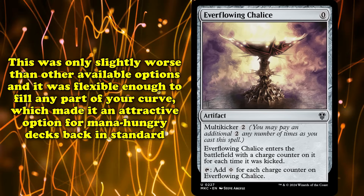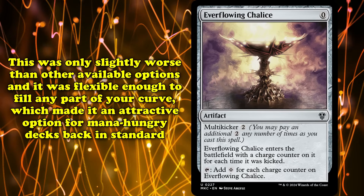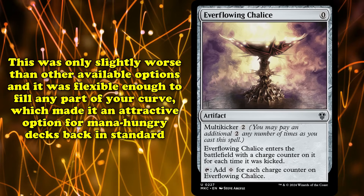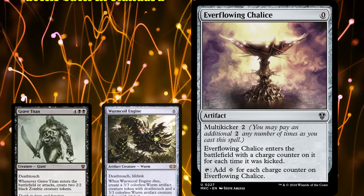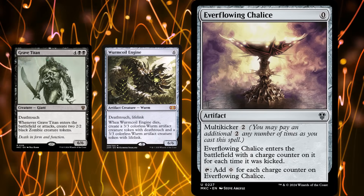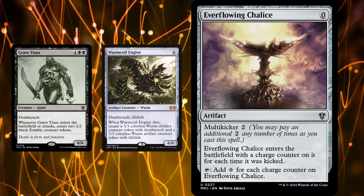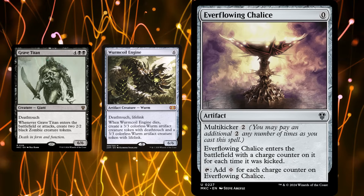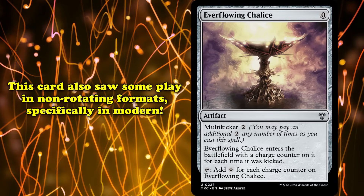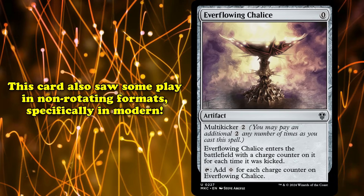Chalice was only slightly worse than the other ramp options available, and its modularity makes it able to fill any part of your curve. This made Chalice an attractive option for decks that wanted a lot of mana in Standard. Chalice could let you get your Grave Titan or Wurmcoil Engine a turn or two early, which was pretty game-winning, especially back then when standard was a lot weaker. The card has also seen a surprising amount of play in non-rotating formats, specifically Modern.